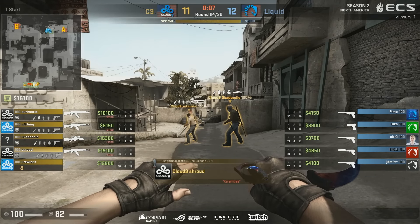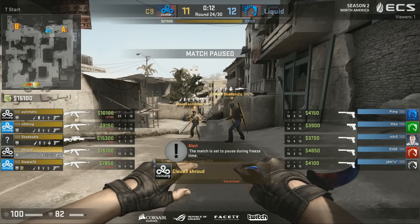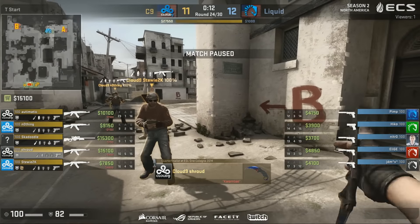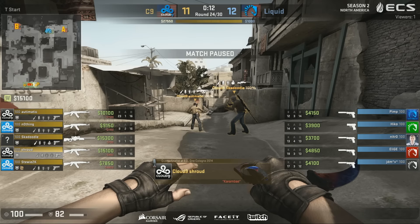The only round Liquid have won in this half was the pistol, and they've failed repeatedly since then. Nothing but failure. Tactical pause has been called by Liquid. Nitro laying in the command: 'So lads, we've lost seven rounds in a row, and now they are one round behind us. We have maximum loss bonus, but right now our money sucks. What are we gonna do?'